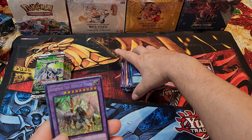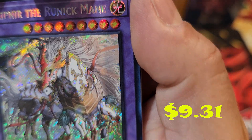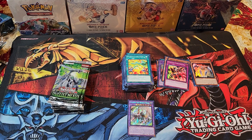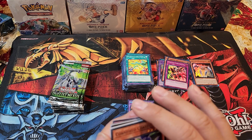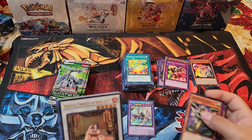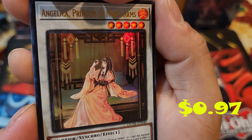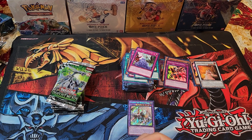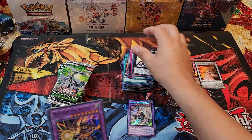There we go — our first secret: Sleipnir the Runic Mane! Hopefully that has some value to keep up with Monstrous Revenge, because I think Monstrous Revenge had some great pulls. Angelica, Princess of Noble Arms — wow, that's a nice card. That one has a quarter century version and it's up there in price as well. Magnum the Reliever.